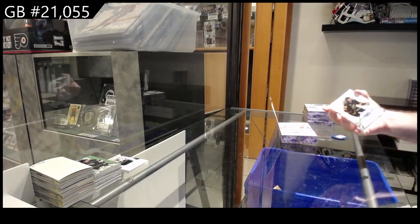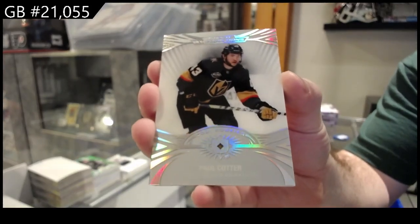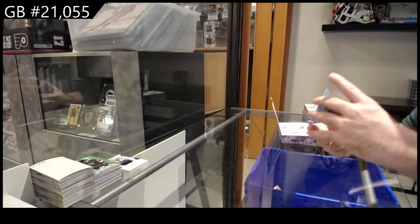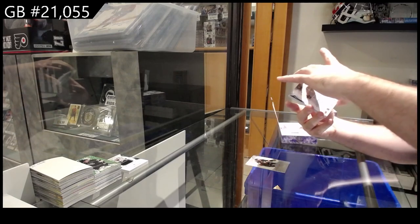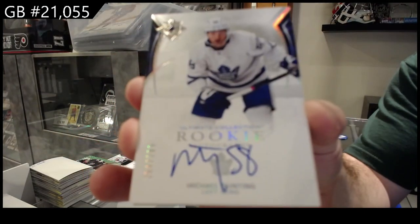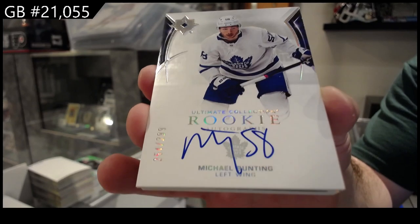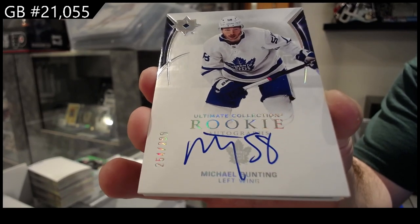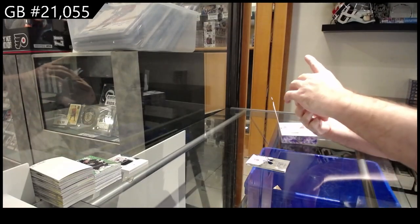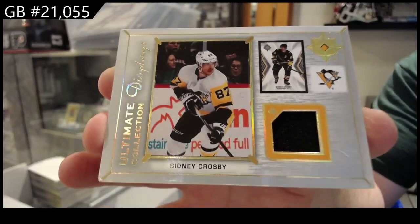We have Apache ultimate introduction of Cotter for Vegas. What teams do you got? True north for the Maple Leafs rookie auto of Bunting — Michael Bunting. Maple Leafs for the Penguins, ultimate displays Sidney Crosby.